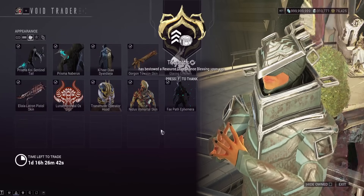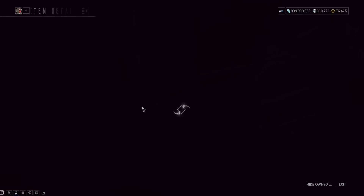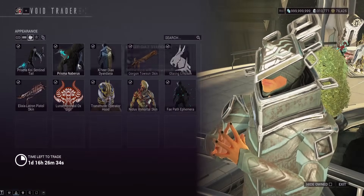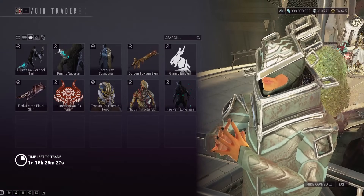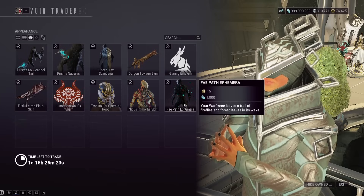As far as appearance things, it's really going to be up to you if you think this stuff looks good. We got a Nidus Immortal skin, which exists. And we got some Prisma Nabaris — little bat wings on the side of your character, so that's pretty cool. Fae Path Ephemera is really cheap — only 15 ducats and 1,000 credits — if you don't have any Ephemeras yet.